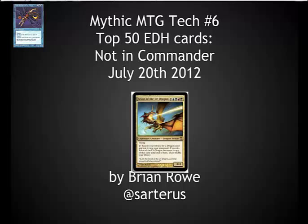Jumping into this, I want to say that these statistics come from a Magic Salvation post that went through an automatically correlated list of cards from about 2,500 decklists online. I took that information and looked at the top 200 cards used in Commander, then pulled out everything that was actually sold inside the Commander decks and distilled it down to the 50 cards most commonly showing up in EDH decks that are not sold in the Commander decks.